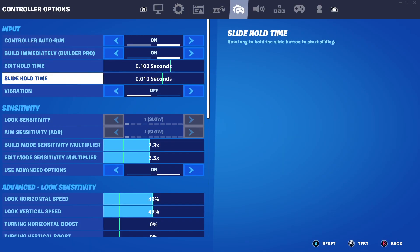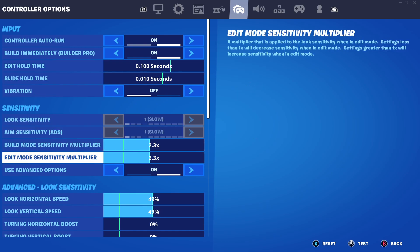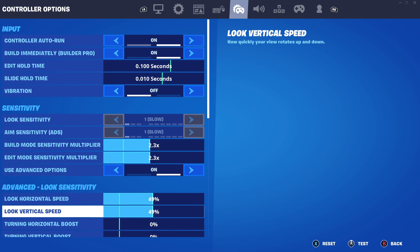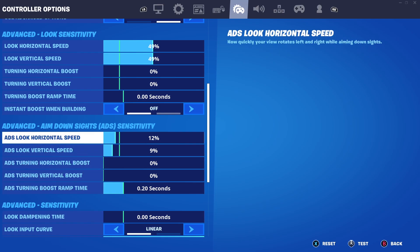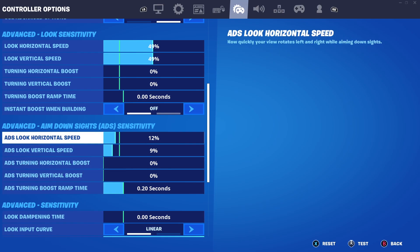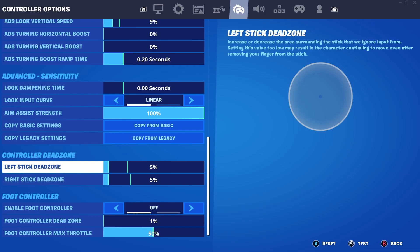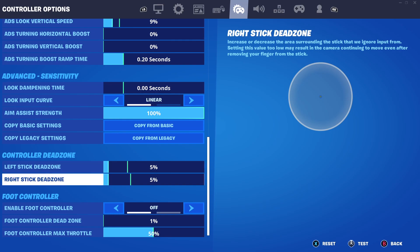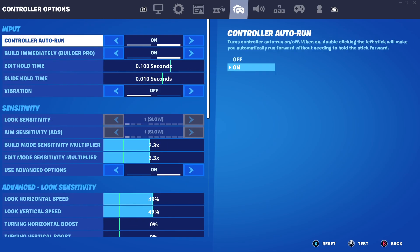The next pro settings is none other than Phase Sway. He has some really fast settings — he uses 2.3/2.3 for build mode and edit mode, which is faster than everybody else so far, and a 49/49 for look sensitivity. He also uses a 12/9 for ADS and a 5% dead zone for both his left and right sticks, which is just insane. I feel like I'm going to get a lot of stick drift on a 5/5 dead zone, but we'll find out.